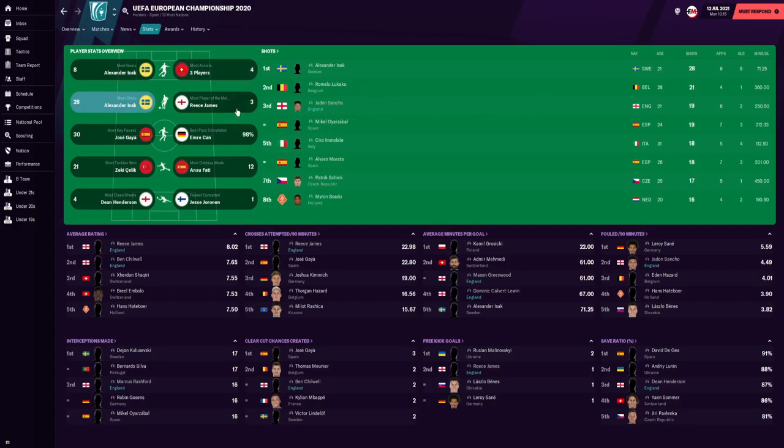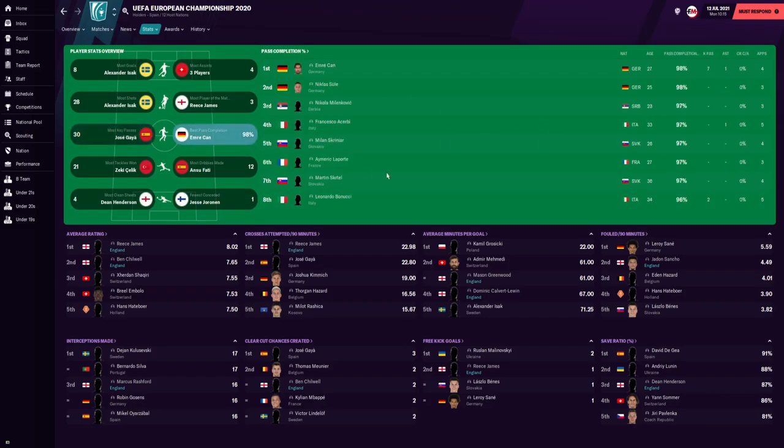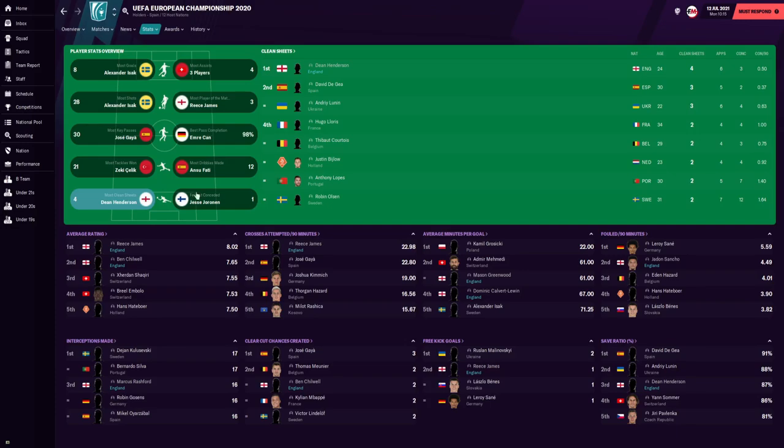For the most shots, Jadon Sancho surprisingly led with 19 — you would have thought Harry Kane. Football Manager opted not to play Jordan Pickford and went with Dean Henderson instead, who featured in the most clean sheets and finished joint fourth for fewest goals conceded with three. For the top goalscorer, it was Alexander Isak with 8 goals — England had no players in the top 8 for goals scored.